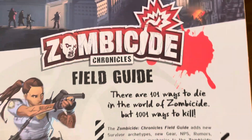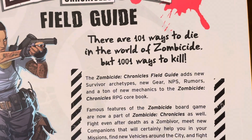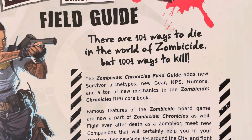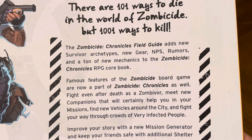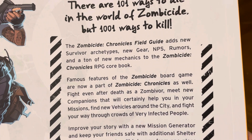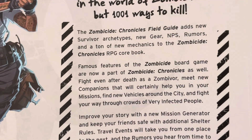Let's take a look at the back. It says Zombicide Chronicles Field Guide. There are 101 ways to die in the world of Zombicide, but 1,001 ways to kill. The Zombicide Chronicles Field Guide adds new survivor archetypes, new gear, NPCs, rumors, and a ton of new mechanics to the Zombicide Chronicles RPG core book.